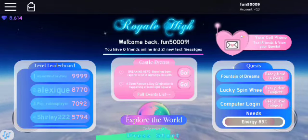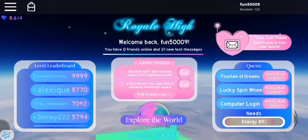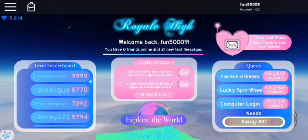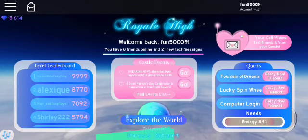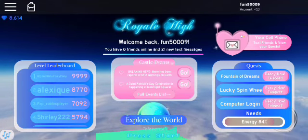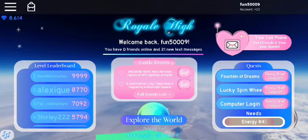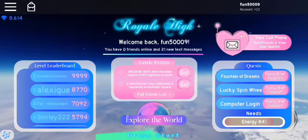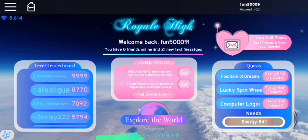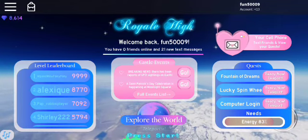Hey guys, what is up! So as you know, Royal High trading just came out and I have been trying to level up for the past three days. I'm almost at level 75 — you basically have to be level 75 to trade. I think I was on level 40-something, and in three days I managed to almost get to level 75. I'm gonna show you guys how I'm doing this and how fast I'm leveling up.